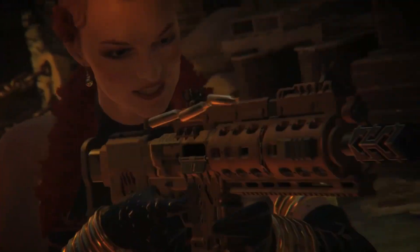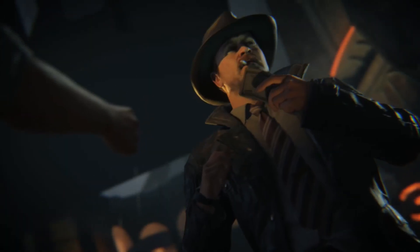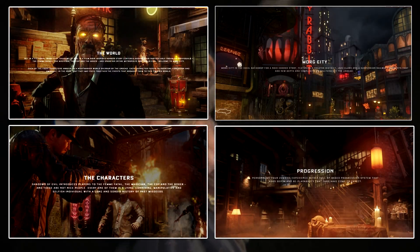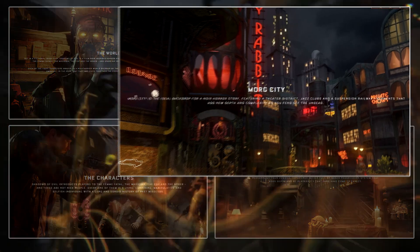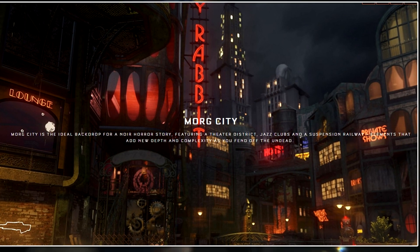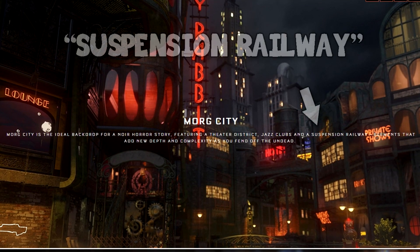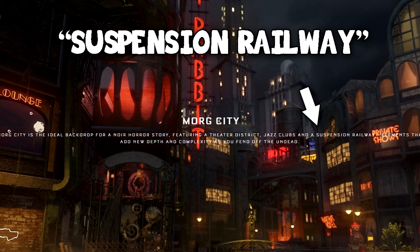There's one thing that a lot of people seem to have missed. I know a couple of people have touched on it, but for the most part, people don't realize that we will be seeing a suspension railway in Shadows of Evil. We know this because if you go to the Call of Duty Black Ops 3 website and click on Zombies, we get a few descriptions about the map itself. One of them reads: 'Morgue City is the ideal backdrop for a noir horror story, featuring a theater district, jazz clubs, and a suspension railway — elements that add new depth and complexity as you fend off the undead.' So, a suspension railway.